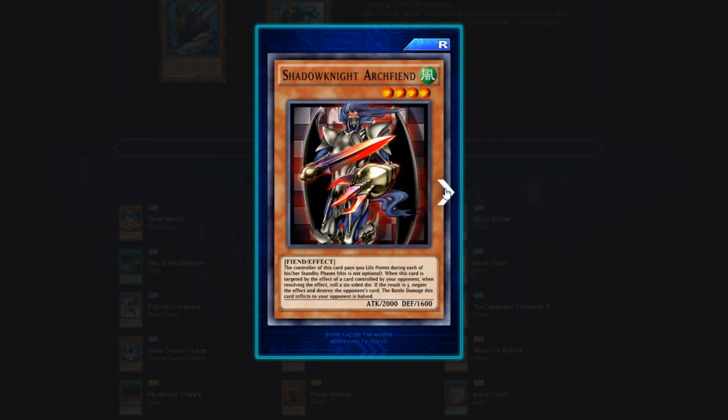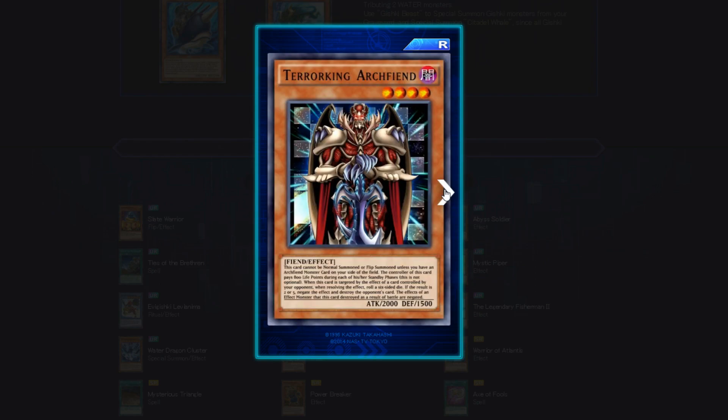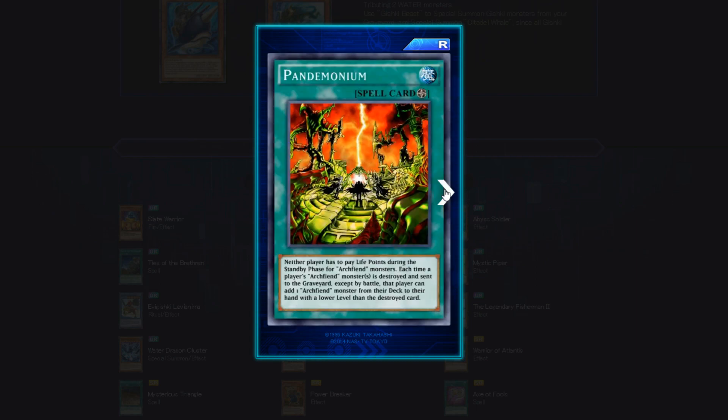Shadow Knight Archfiend — Wind attribute, 4 star, Fiend Effect. The controller pays 900 life points during each standby phase; when targeted by an opponent's card effect, roll a 6-sided die. It's essentially a mini version of Skull Archfiend of Lightning — I didn't like that one much, so the same probably stands here. Terror King Archfiend has a similar effect where you have to pay life points to keep it alive — I'm just not a fan of those mechanics.